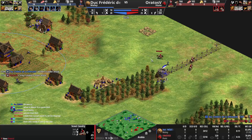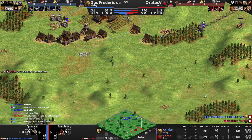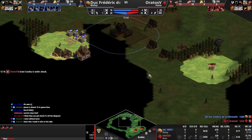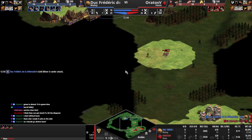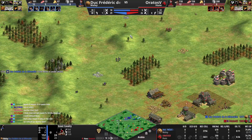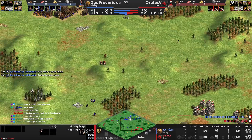We totally messed up there — but that was expected. Idling the TC to get that scout out was just really not worth it. You didn't scout properly, so you didn't know about the range. You always want to scout the opponent's front early in feudal age to see what he's doing. If you'd seen him on gold, you wouldn't have expected trash.